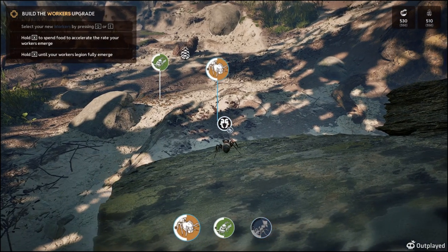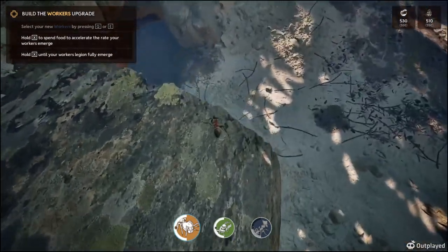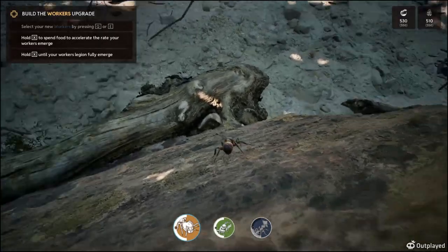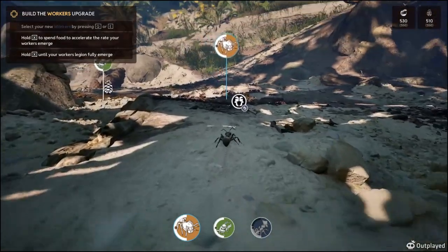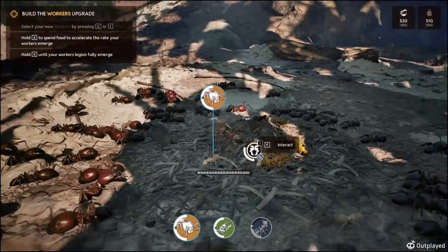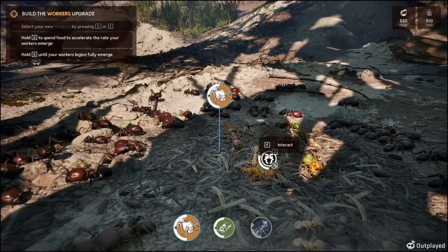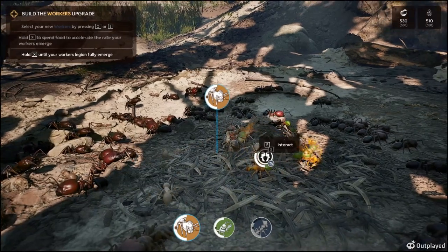I wish you could zoom in more — I don't see a way to do that. I have a feeling if I try dropping it, it might hurt. An ant could fall quite a ways without getting hurt. Space will jump too — if you just tap it and go, you can jump. Hold X to spread food — spend food to accelerate the rate of growth. Let's hit X.